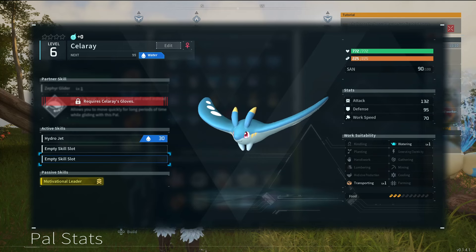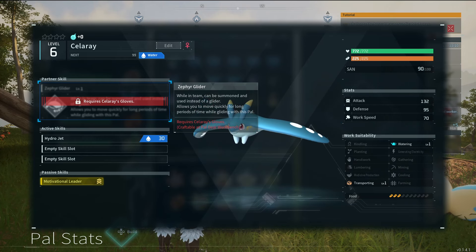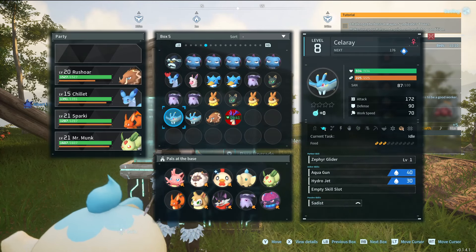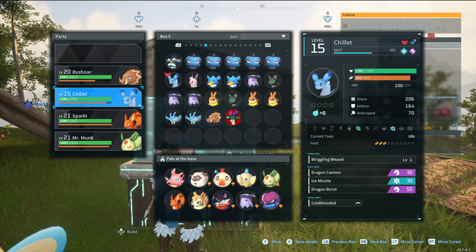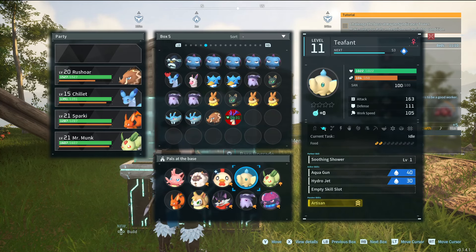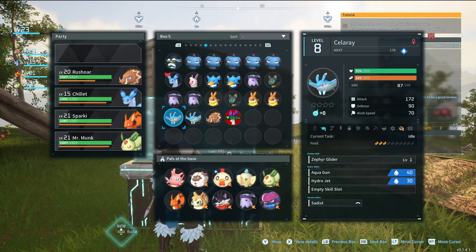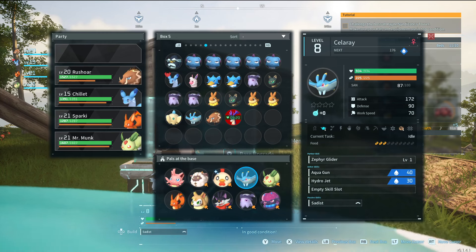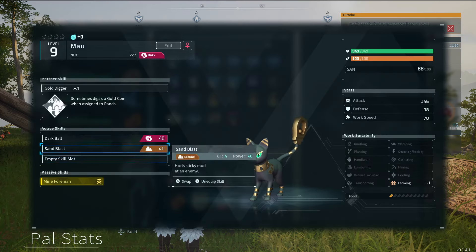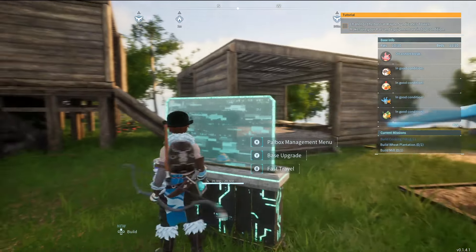Motivational leader — increase to work speed. Can water and transport. Our Cellaray gloves — can be summoned and used instead of a glider. Allows you to move quickly for long periods of time while gliding with this pal. Actually, that sounds like it'd be pretty good. It'd be a water type, so I'd have to trade out... I could probably trade out Sparky. The fact that you can transport means I could probably trade out T-font with you. Mining Foreman — 25% increase to mining efficiency. It's tempting, but it's very tempting nonetheless.